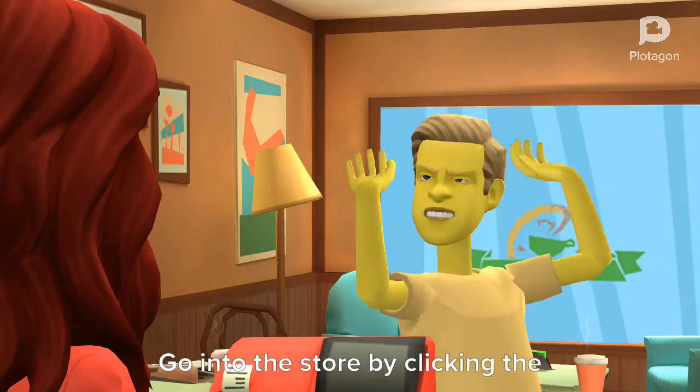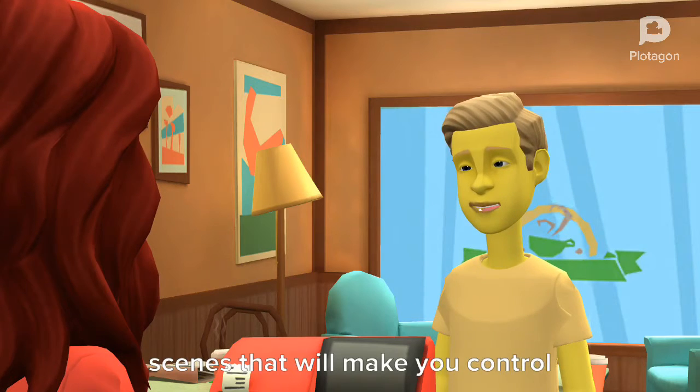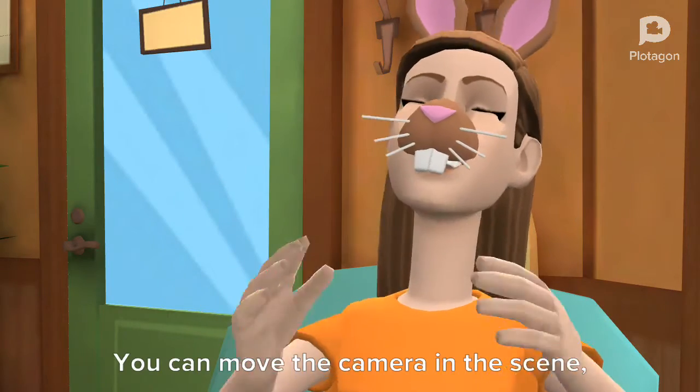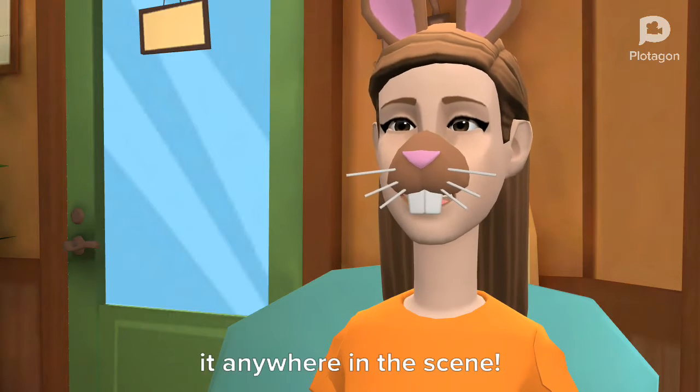Go into the store by clicking the shopping cart icon. There you will find a camera capable scene that will let you control the camera in lots of different ways. You can move the camera in the scene, zoom it back and forwards, and point it anywhere in the scene. It is super cool.